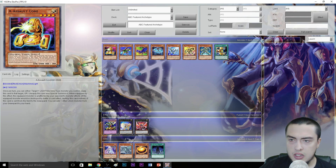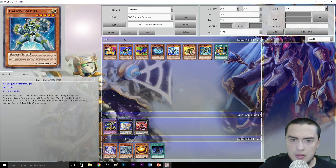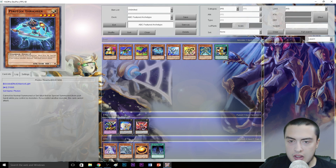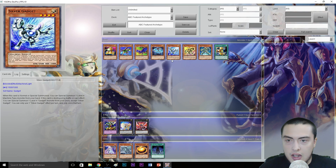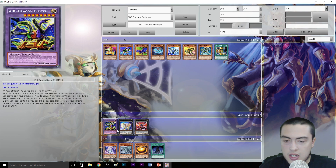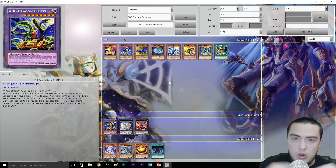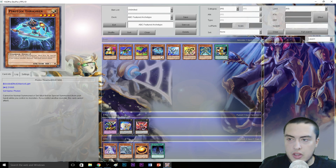These are the only ABC monster cards we're getting in the structure deck, and already these three cards on their own are enough to carry the deck. Of course, we have some non-ABC related stuff that are going to be played in the deck — I wanted to throw those in rather than just covering Union Hanger, the ABC monsters, and Dragon Buster. I wanted to give you guys not only what the archetype is at its core, but what will encompass the deck to support its playstyle.